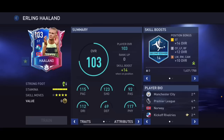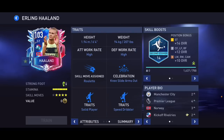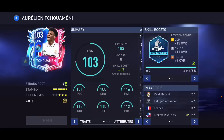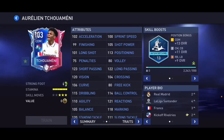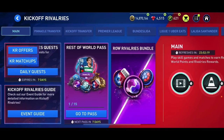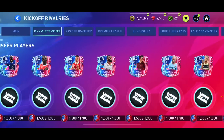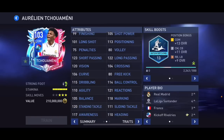We've got Haaland — four star, four star. His agility and balance are decent. He's six foot four, very tall. We go 103 overall Chua Mane as well — incredible card. Interestingly, instead of agility it now says dribbling for these cards. I checked it in league too and it also says dribbling — so they've changed agility to dribbling.